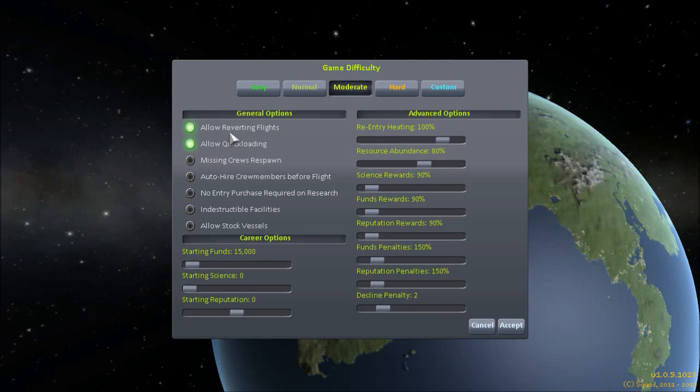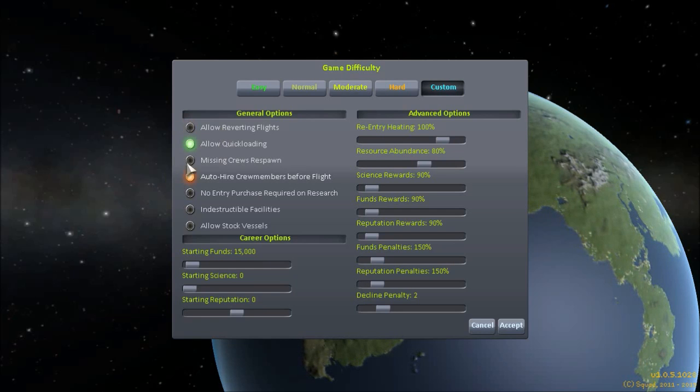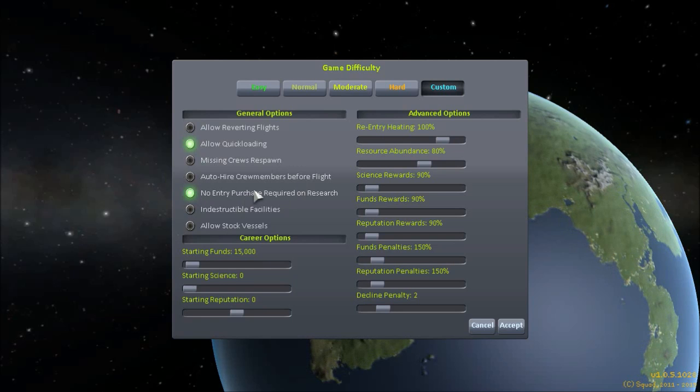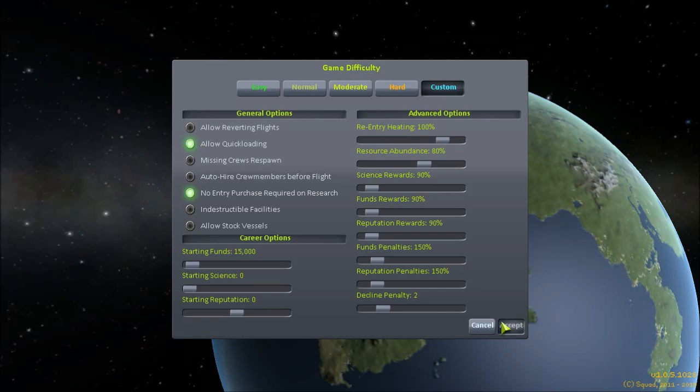We're going to go moderate. We're not going to allow reverting flights. No entry purchase — that's going to really slow us down. I'm not really going to change anything else here.